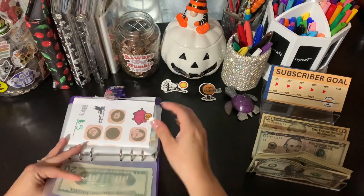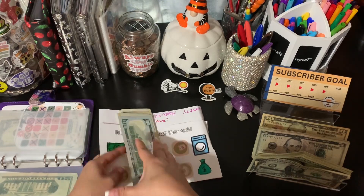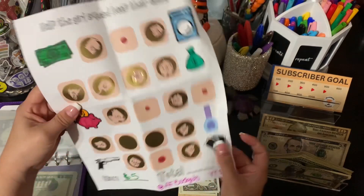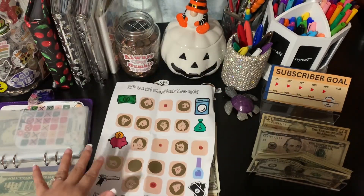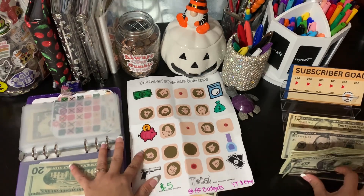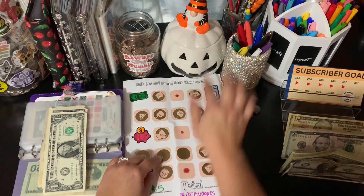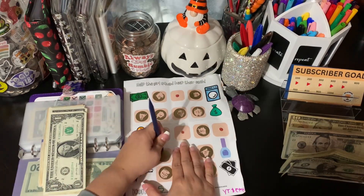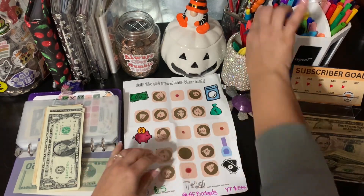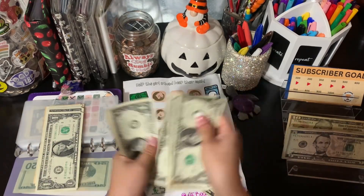Next is this challenge here and this is from AF Budget — I'll have everybody linked down below. They have Etsy shops so if you'd like to check them out, let me scoot over a little and scratch this next one. Eight dollars, yay! So I'll give it a five and three ones — one, two, three.